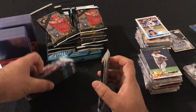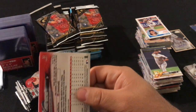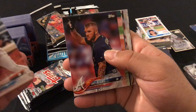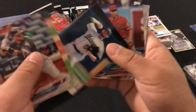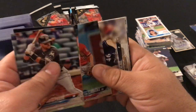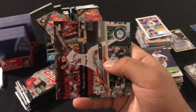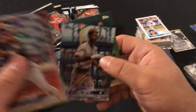Down to six packs after this one. We got Martin Prado, Matt Adams, Ervin Santana, Paul Blackburn, Andrelton Simmons, Corey Knebel, Jack Flaherty rookie card, Robinson Cano, Raimel Tapia, and Michael Walker.